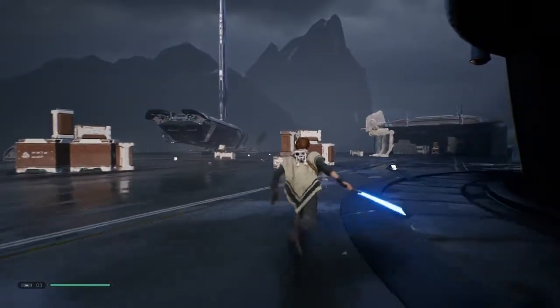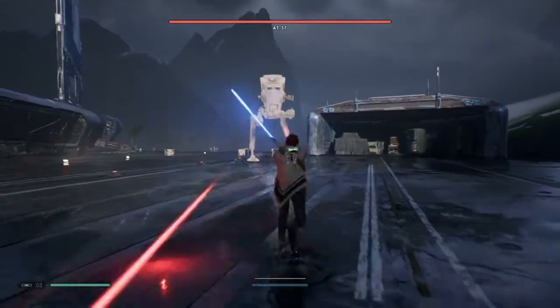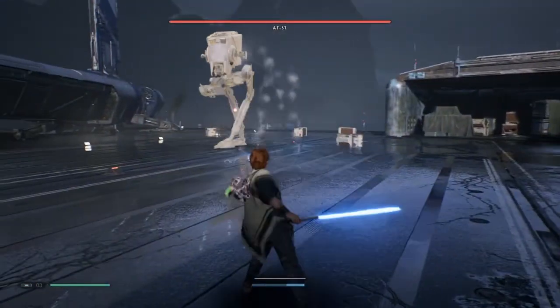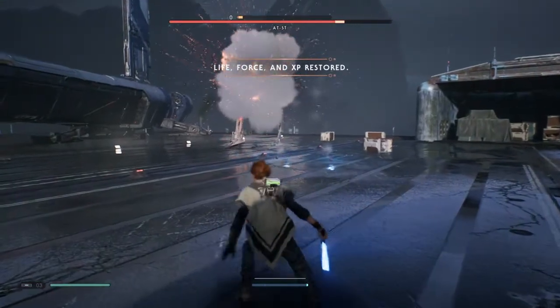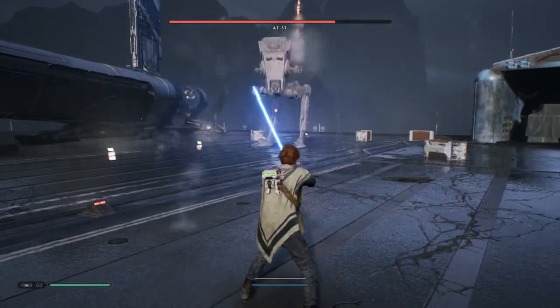See a blue light? Use the force push straight away. Usually it always starts shooting at you first, so just hold down your block and you'll automatically swing your lightsaber around to deflect it all. Blue light? Use the force push. If you're close enough and early enough — as soon as you see that blue light with the grenades — it drops and does a lot of damage.